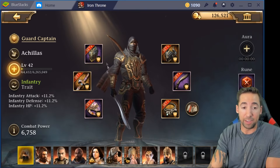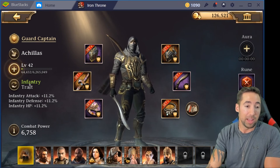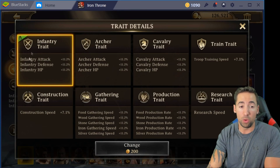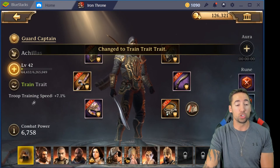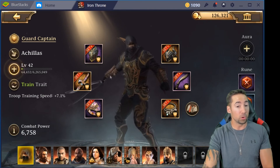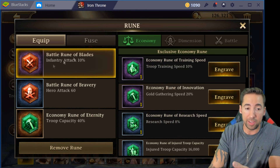You don't want him sitting with cavalry gear or decreased construction time, because that would be pointless. Add infantry gear to your infantry trait. Now if I don't want him to be infantry, I could switch it — boom — troop training speed, costs 200 gold. Now he is set to troop training speed as his trait. So what kind of gear would you add? Training gear.